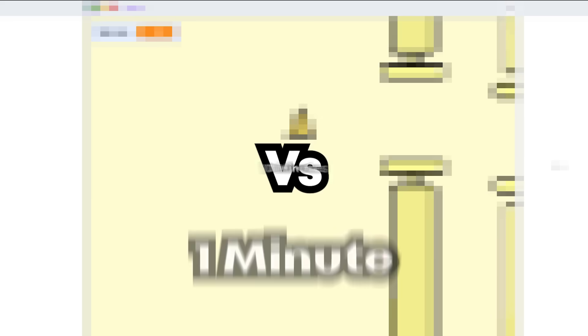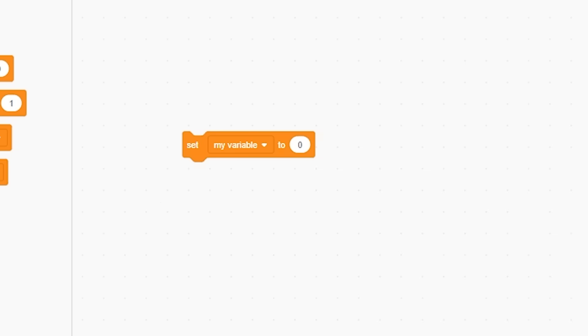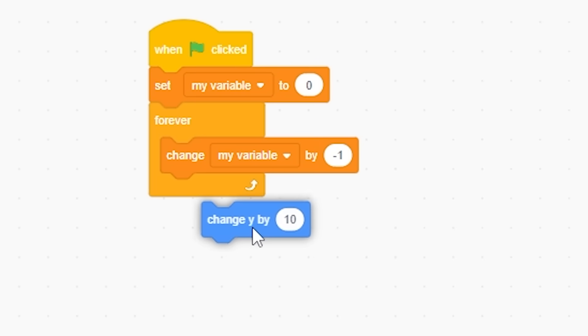In this video I'm recreating Flappy Bird in one minute versus 10 minutes versus one hour. Let's start the one-minute challenge. I'm gonna drag this here, set that to zero, forever chain negative one and change Y by that.